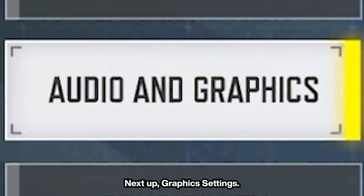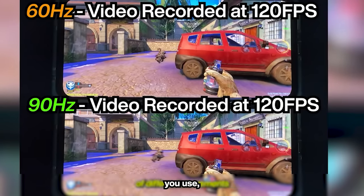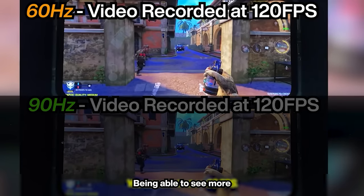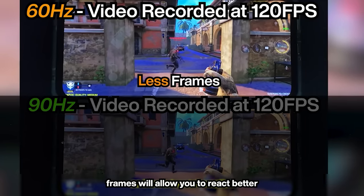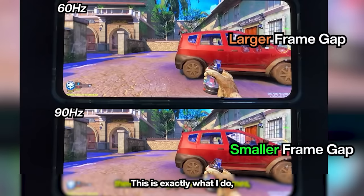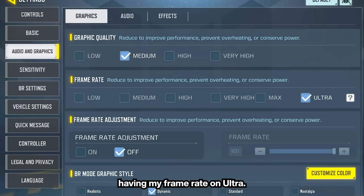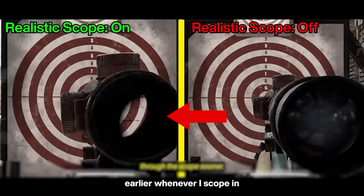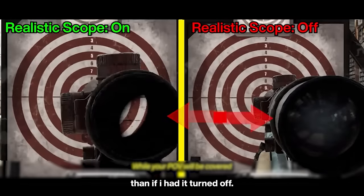Next up, Graphic Settings. This will depend on the device you use, but you'd always want to set your frame rate to the highest setting. Being able to see more frames will allow you to react better in fast-paced situations. I have my frame rate on Ultra, which keeps my graphic quality set to medium. I have anti-aliasing on for better visual quality, and realistic scope on to see enemies earlier whenever I scope in than if I had it turned off.